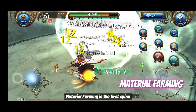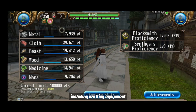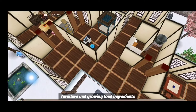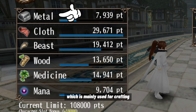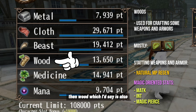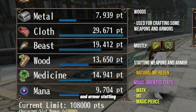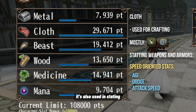Material farming is the first spina-making method. Torum has a material point system used for crafting equipment, statting, and player housing including building, furniture, and growing food. Metal is the most used and important material — it's mainly used for crafting around 90% of weapons and is always used in statting. Wood is also one of the most used materials, primarily as the main material for bows and bowguns, and is used in both weapon and armor statting.